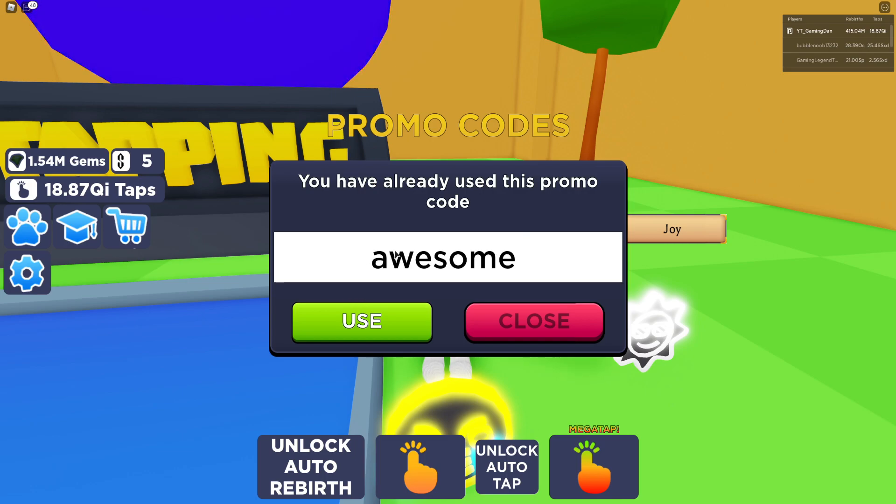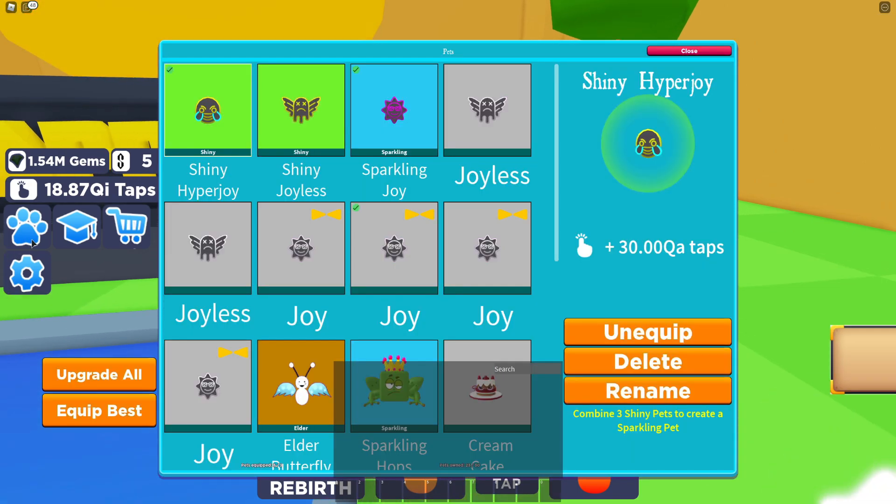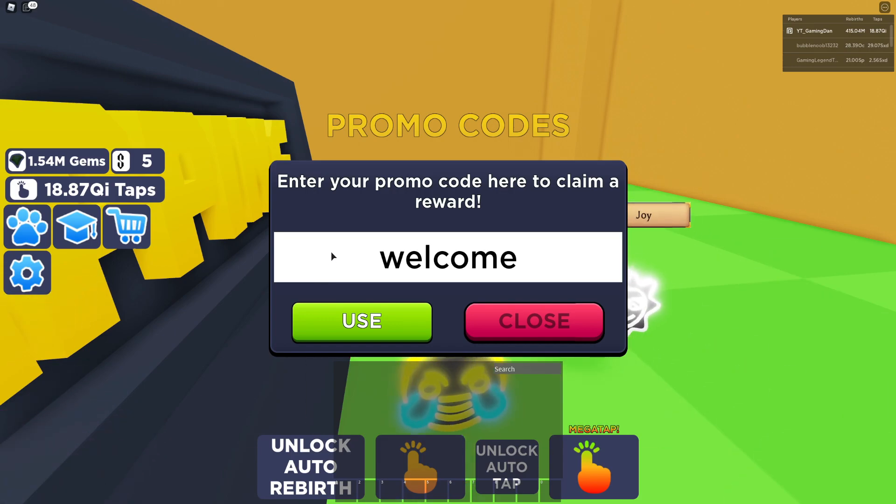After that guys, you have the code AWESOME, which gives you a very nice Elder Butterfly pet — that's awesome for starting off. So if you are new to this game, that code will give you a big boost. Then finally, you have the code WELCOME. And that covers all the working codes right now in Tap and Simulator.